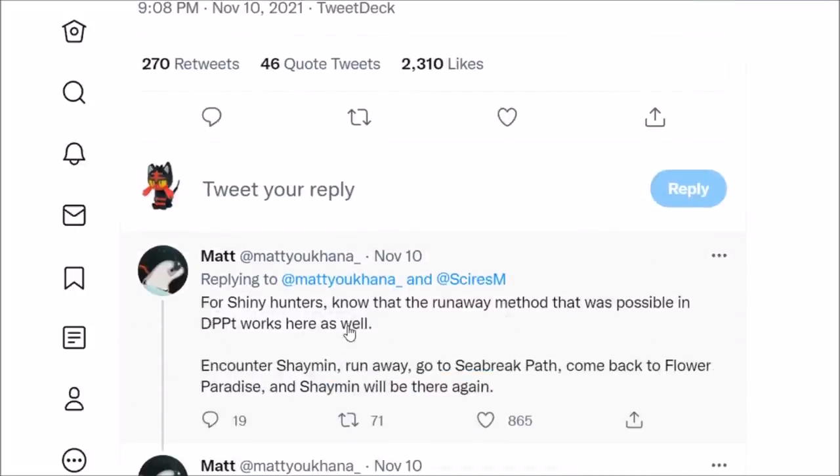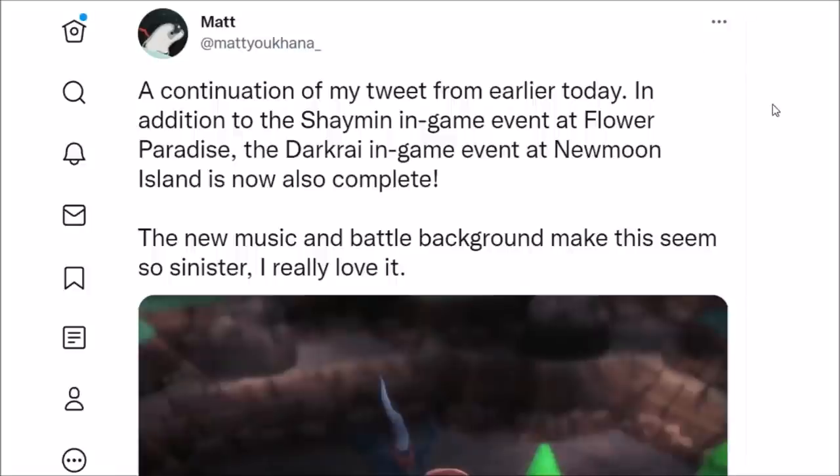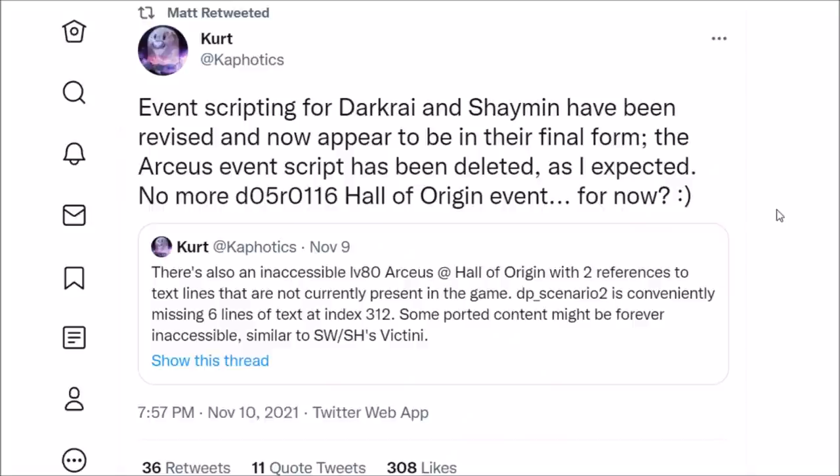For Shiny Hunters, the Runaway method from Diamond, Pearl, and Platinum works here as well. You encounter Shaymin, run away, go to Seabreak Path, come back to the Flower Paradise, and Shaymin will be there again — a faster method than soft resetting. The same situation applies for Darkrai: the event works in-game, but you need the item to trigger it.